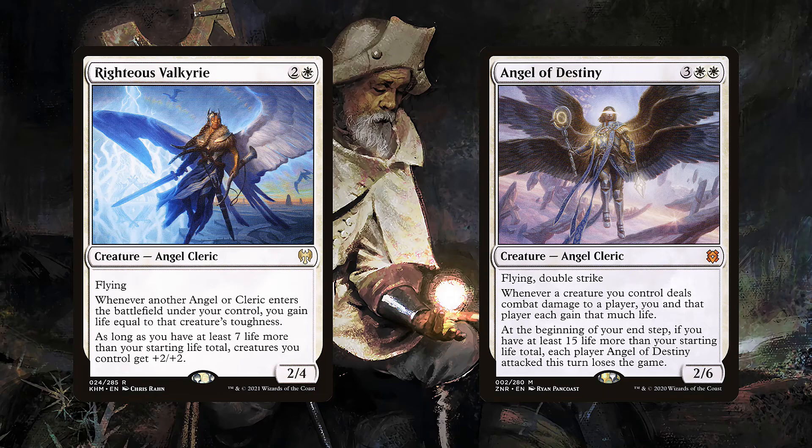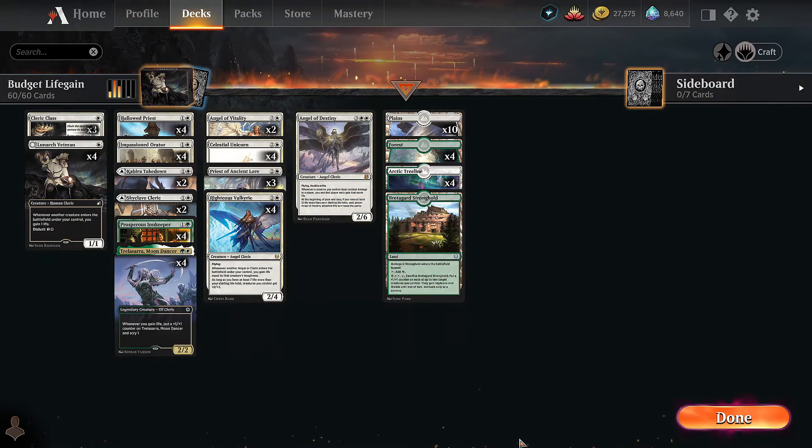Righteous Valkyrie is crazy — it gives us a source of life gain and a way to pump our board. Angel of Destiny is just an alternate win condition. It's probably not necessary, but I do like the ability to just win the game on the spot if we're having trouble killing our opponent.